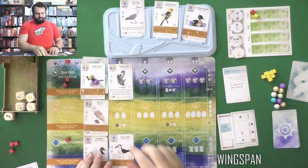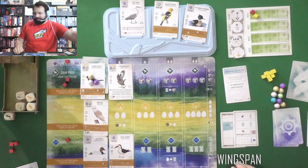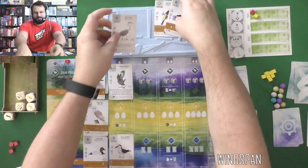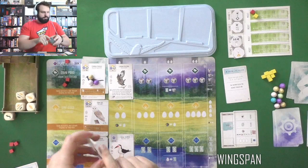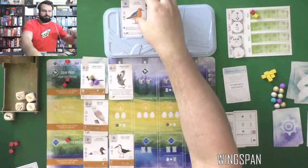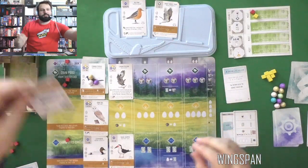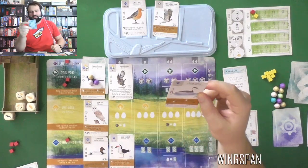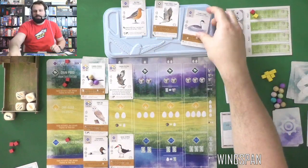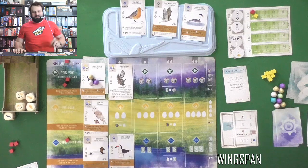When the Barn Owl activates, it's similar to my Black Skimmer — it's looking for mice instead of fish. We'll see how that goes. The Automa gets another card. Well, technically you're supposed to discard these first, but shouldn't matter. Goodbye — you are all sorely missed. So now we have a Red Knot, a Broad-winged Hawk, and Clark's Grebe.